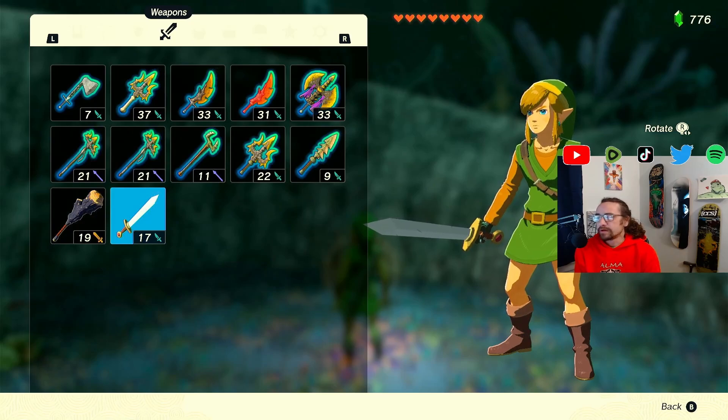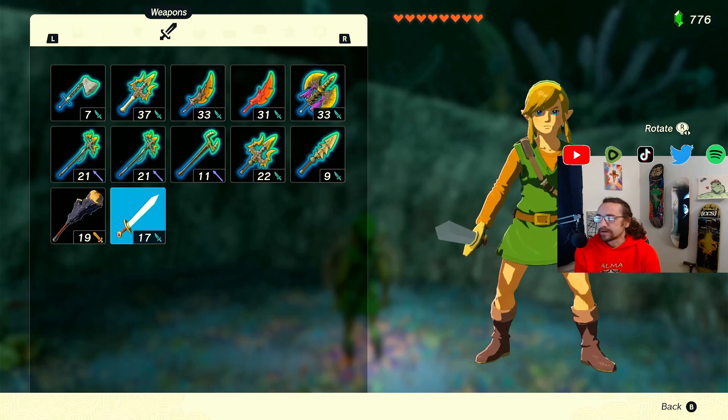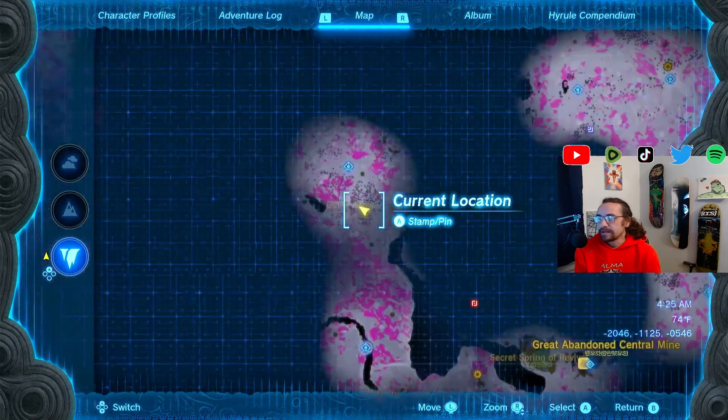Alright everyone, so this is how you get the Sword of the Hero in Zelda: Tears of the Kingdom. It's a cool little easter egg if you want to go for it. It's going to be in the Depths.